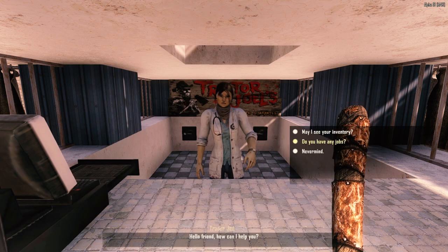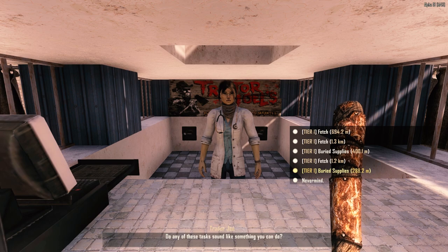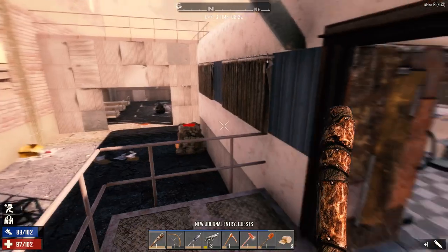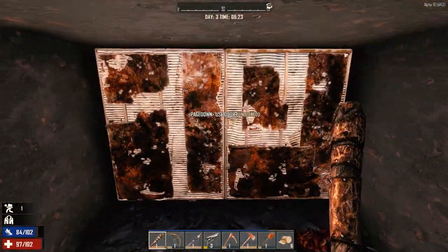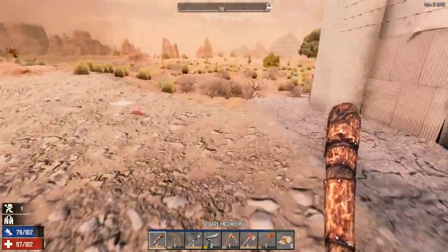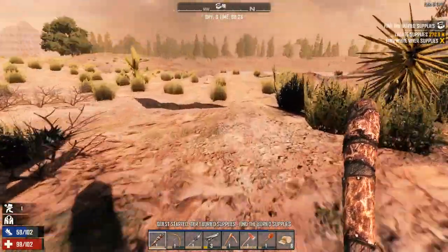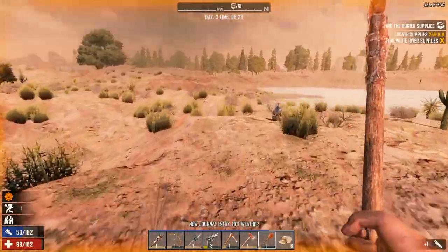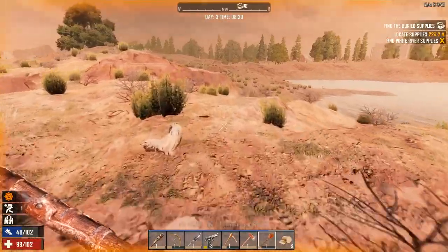Safe travels - no wait, I need to see if you've got any jobs. Buried supplies, 288.2 meters - we'll take that one. The good thing about the buried supplies quest is they're relatively easy to do. And because you can make cement so much easier now, it's nice to take these especially in the desert - you can pick up a lot of sand and clay this way, then use your stone and cement to get yourself some concrete.